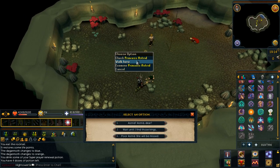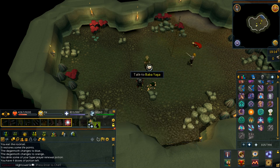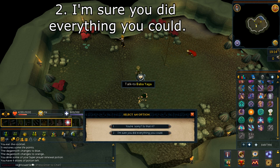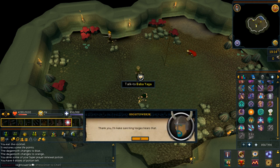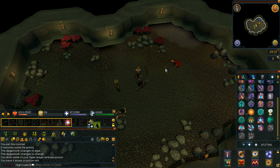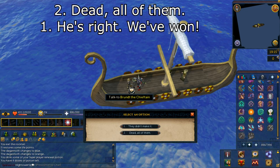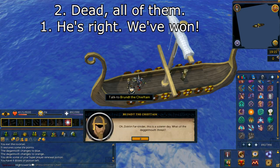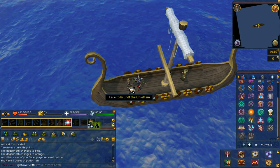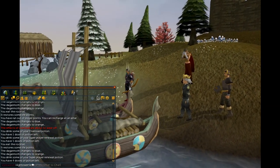Check the bodies of Princess Astrid and select any option. Talk to Baba Yaga and select option number two: I'm sure you did everything you could. Attempt to climb up the rope. You will then land on the ship with Brunt the Chieftain. Select option number two: dead, all of them. Select option number one: he's right, we've won. You will then get into a cutscene and that is the quest complete.